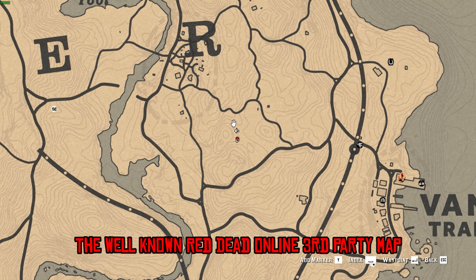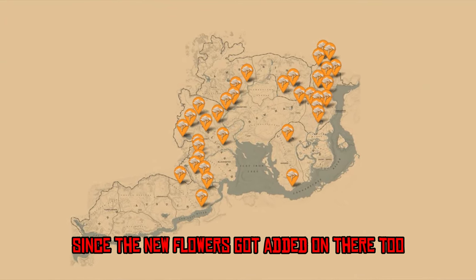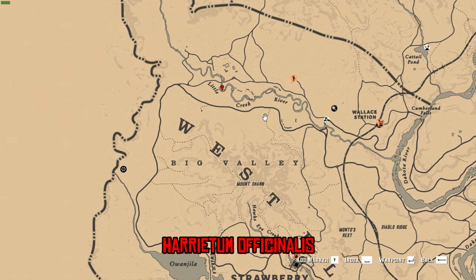I suggest you check out the well-known Red Dead Online third-party map, since the new flowers got added on there too — link is in the description. After you've collected at least five Harriet Amoficionalis, fast travel to Strawberry.